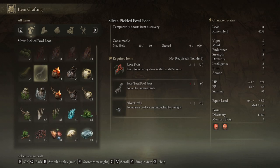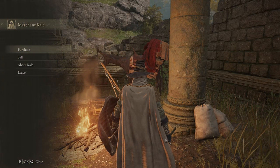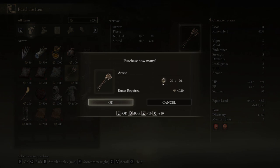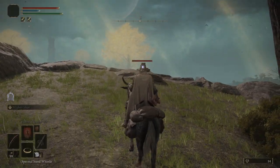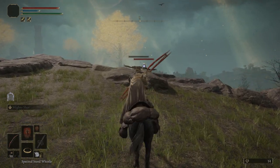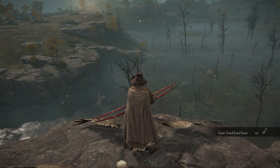I currently have 73 Rowa Fruits and 54 Silver Fireflies, so it is time to get our hands on the Fowl Foot — without doubt the most difficult item of the three. For these, you want to travel back to the Church of Elleh and stock up on as many arrows as possible. Then you want to hop on Torrent and we're gonna do some bird hunting. Along the ridges you can find them pretty easily, and every single time when you kill them they have a chance of dropping feathers, but also the Fowl Foot.